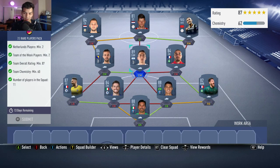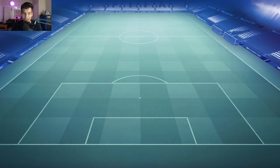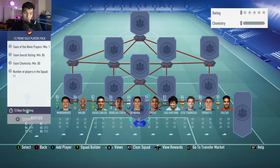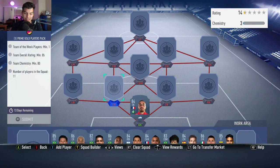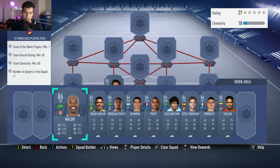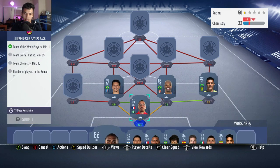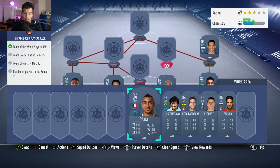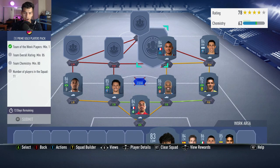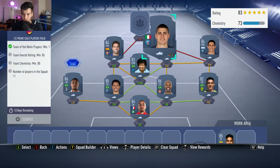That gets us the chemistry, that gets us the rating because it's the perfect link right there. No position modifiers, no loyalty needed for that squad. Moving to the final squad: one Team of the Week, 85 rating, 45k packs reward. Ruffier once again in net, Marquinhos upgraded at center back, Diego Carlos at right center back or right back, with Di Maria, Dimitri Payet, and Luis Gustavo filling out the league players.